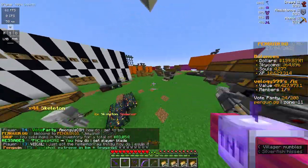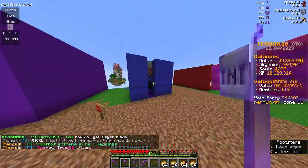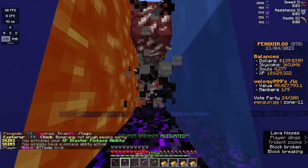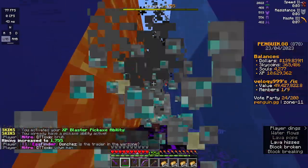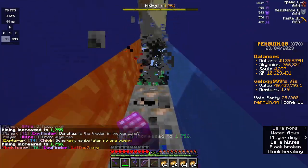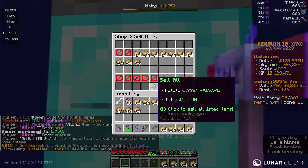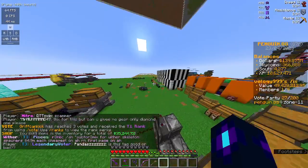Another way is mining. If you didn't know, they buffed mining a whole bunch — I think three times — for getting sky coins. As you can see my sky coins are going up, not as much as farming but it's still pretty good, especially with super breaker.